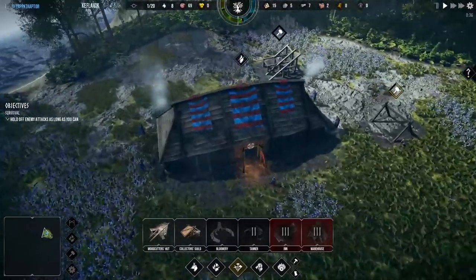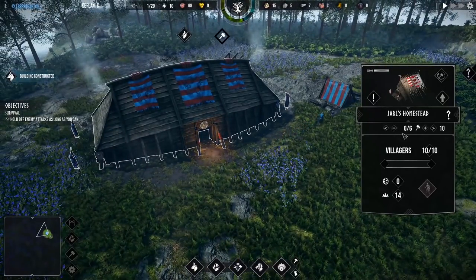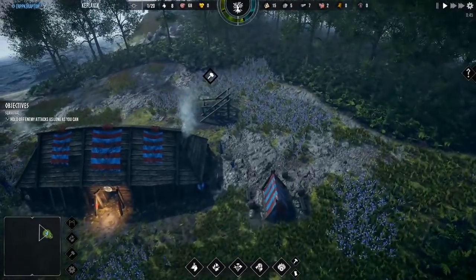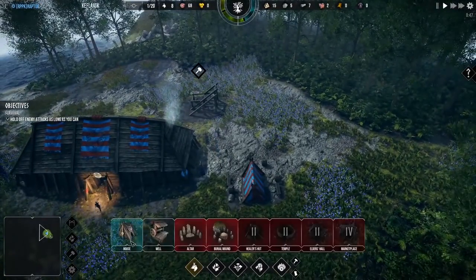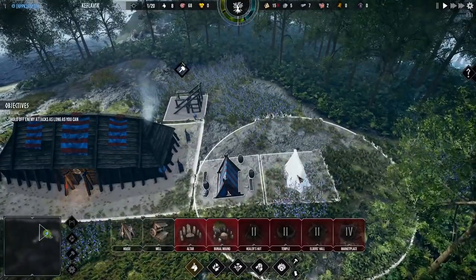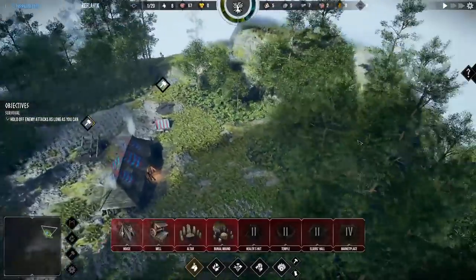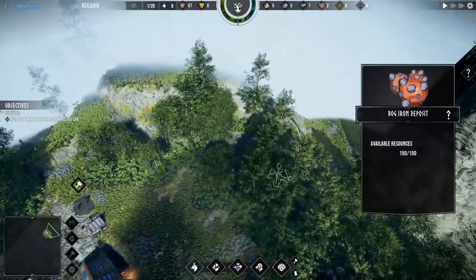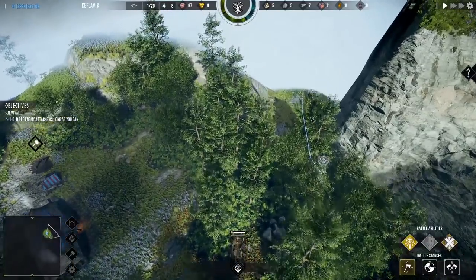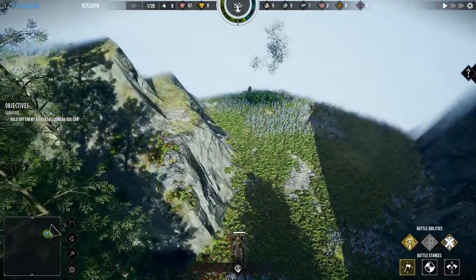Woodcutters will go down next. You can actually see units coming out of the Jarl's Longhouse here, which will basically allow us to start sending out carts to gather supplies and bring those back. We'll start very small and we'll get things going. Now, eventually, we're going to be attacked by all sorts of different armies. There are also hostiles on the map, so we'll probably find those with our scout team and see if we can eliminate them so we can expand our settlement and keep our people safe.